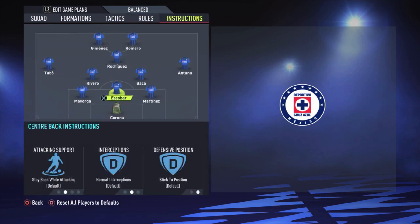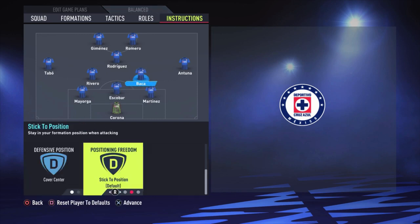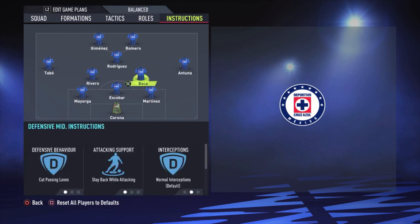The instructions: all center backs are just default. Both central defensive midfielders: cut passing lane, stay back while attacking, and cover center. Then Antuna, the right midfielder: come back on defense, get in behind.